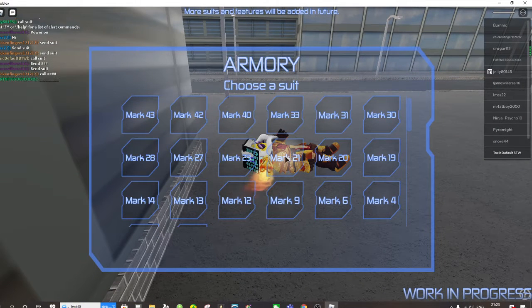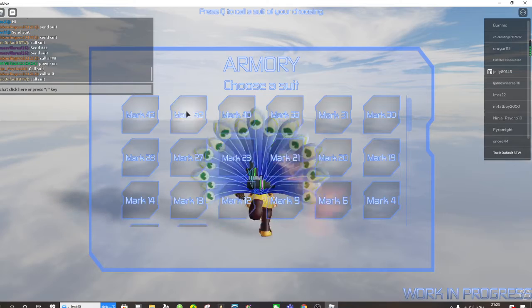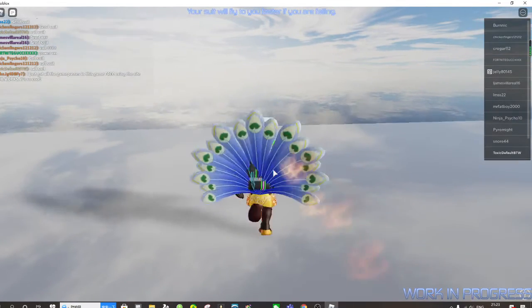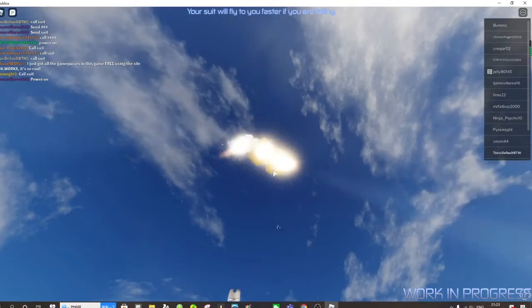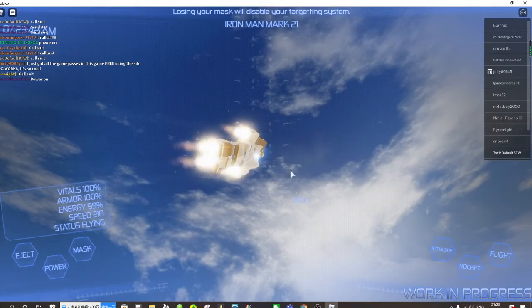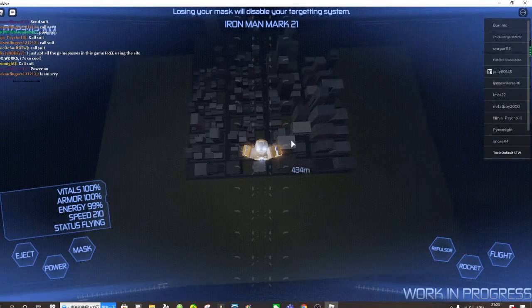You have to call for Mark 21. You can see it's a completely gold suit. I'll show you guys here if you won't believe me. Mark 21 — make sure it's that one. That's the only suit that could fly to space. Some suits above 150 meters will freeze and you will fall to death.